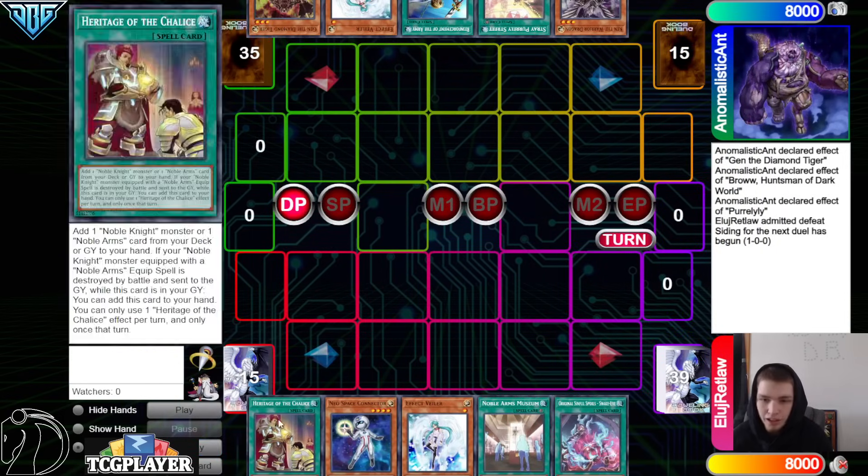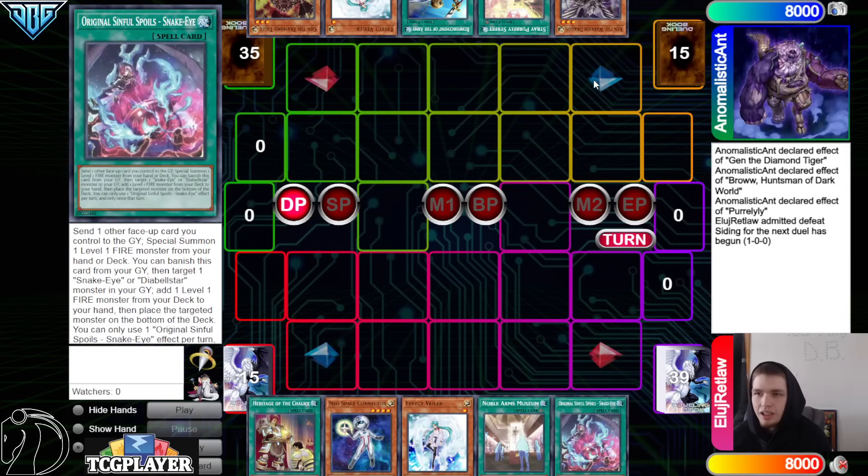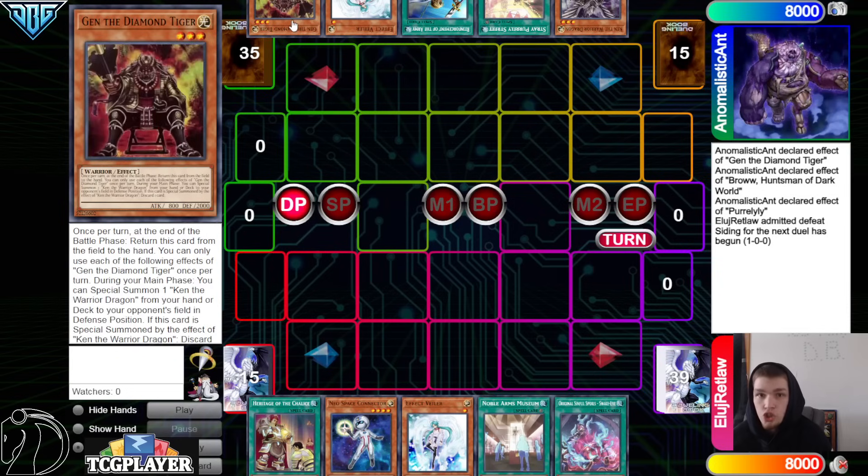We're going to see the Infernoble deck go first. We got Heritage of the Chalice, Connector, Valor, Museum, Snake Eye. They have Ken, Street, Rhoda, Valor, Gen.